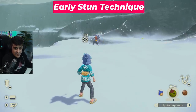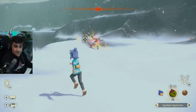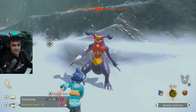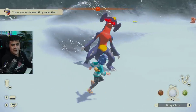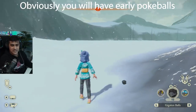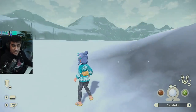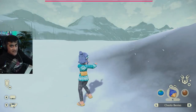For the next technique, we're using early game items — I call it the early game stun. It's when you use items like spoiled apricorns, balls of mud, or snowballs, which all have the same stun power to weaken a Pokémon like Garchomp. Throwing them one through fifteen — and he's weak. Then go from behind with whatever Pokéball you have and throw it. We caught the Garchomp, and it cost about 15 items. Those are very easy to get: balls of mud in the Crimson Mirelands, snowballs in the ice area, and spoiled apricorns from any apricorn tree when you hit it.